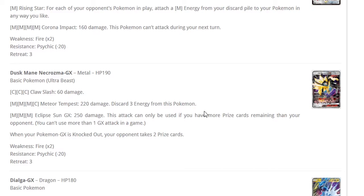Dusk Mane Necrozma GX — I was talking about this when it came to the Magnezone card. There's so much good to this card. 60 base attack for three energies is pretty bad but Meteor Tempest is 220 damage discarding three energies. With Magnezone plus Mount Coronet you can refuel those energies easily. 220 damage with Choice Band is 250 — that knocks out everything. There's nothing in the format that resists metal and survives this hit.